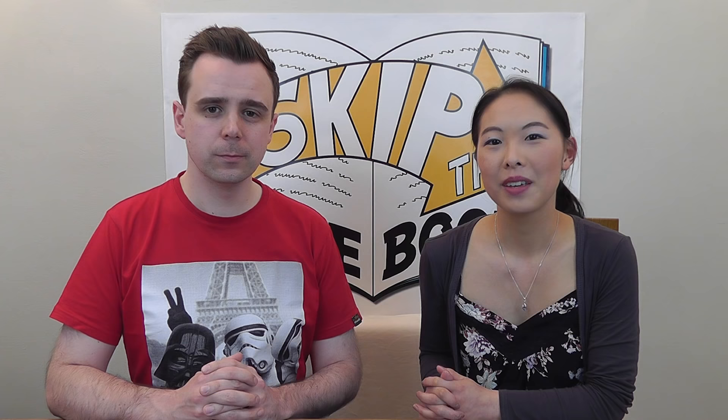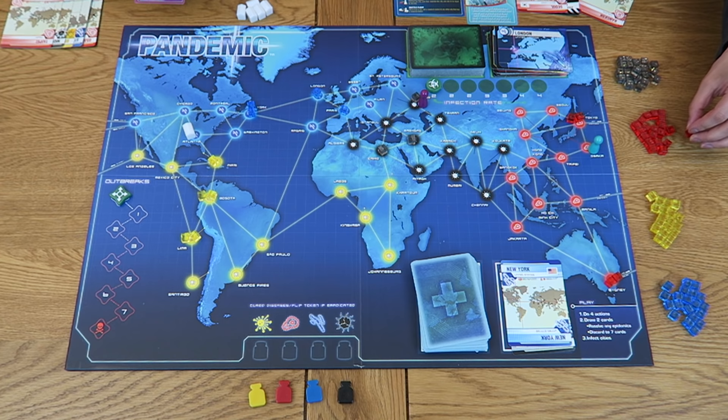The beginning of the game can be quite deceptive as things initially seem relatively under control — but things can change fast, so it's best to be prepared for the worst. To reach Tokyo using a charter flight: as an action, discard the card of the city you currently occupy. This allows you to move to any city you want on the board — quite handy in an emergency. Discarding your New York card while in New York lets you fly directly to Tokyo for just one action, leaving three actions remaining. You can use one to treat disease in Tokyo, then drive to Osaka and use your final action to treat disease there.